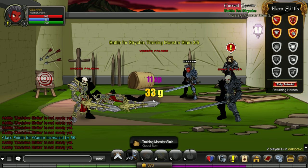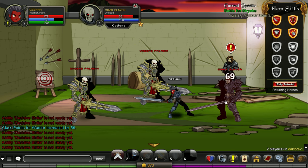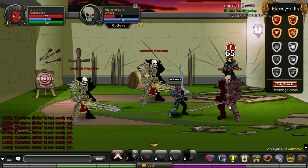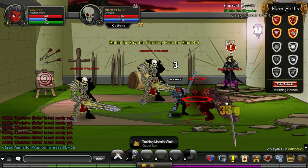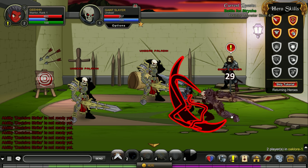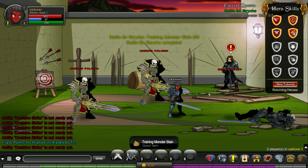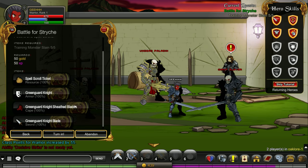Dodge. Why am I recovering HP? Is it because this is a tutorial area? Let's hunt down five total. I'm hunting down the last one — it spawned when the other guy died. And there he goes, dead. Turn over the quest — quest complete! What did we get?